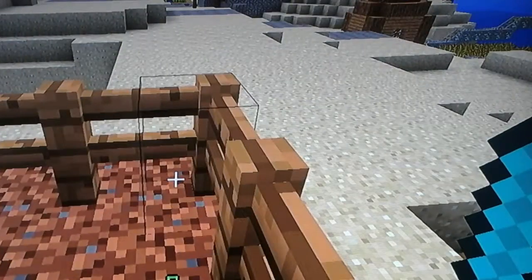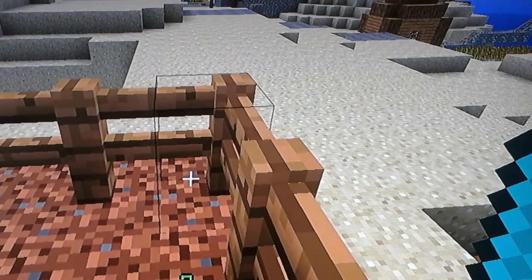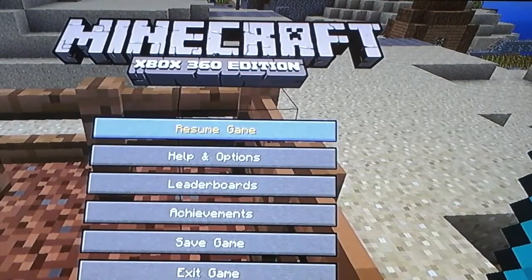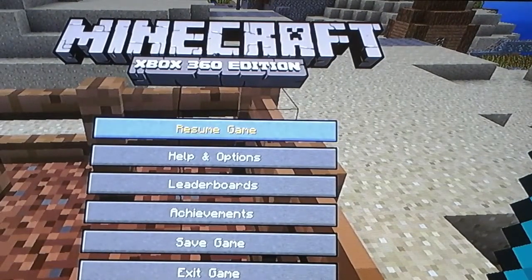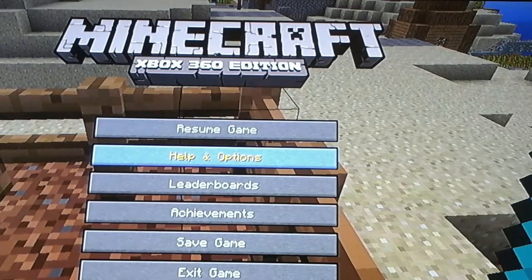Let's get started. What you first need to do is you press the start button. My camera is way out of place — sorry, guys. So, you press the start button, and you go to Help and Options. This is actually a new update on Minecraft.